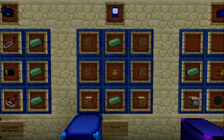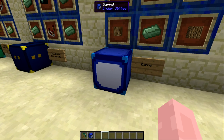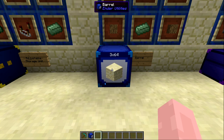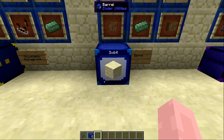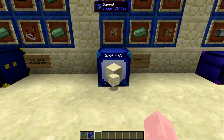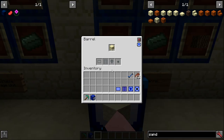Next up is the barrel, made with six planks of any kind, two basic ender alloy, and one chest. If you're familiar with Storage Drawers you'll be very familiar with barrels because they operate almost exactly the same. You can see a storage capacity display showing the item and a number. Left clicking takes out one stack at a time; shift left click takes out one item at a time.